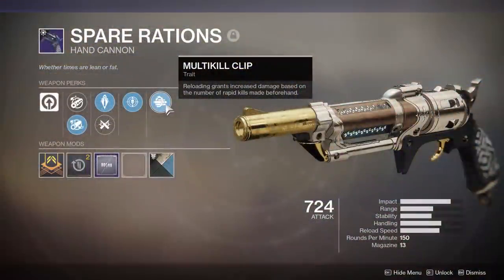I have a Multi-Kill Clip Spare Rations. It is extremely nice. Having the magazine size that Spare Rations already has pairs wonderfully well. Multi-Kill Clip gives a ginormous buff to damage inside PvE, and it also allows you to throw on things like a minor spec or major spec to include some extra damage.